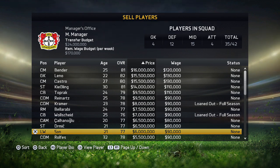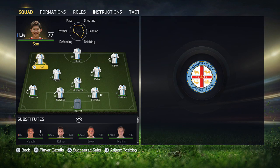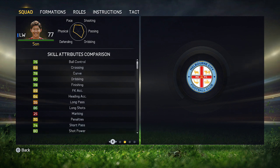The first player in this series we will be doing is Hyunmin Son, the Bayer Leverkusen man. He's 77 overall, 21 years of age. His value is 6 million and you can get him in between 6 and 10 million euros on the game.